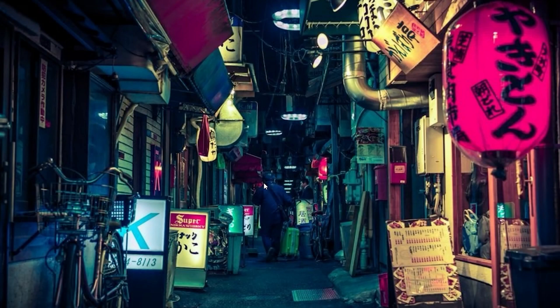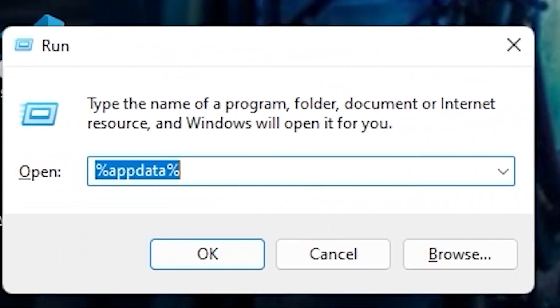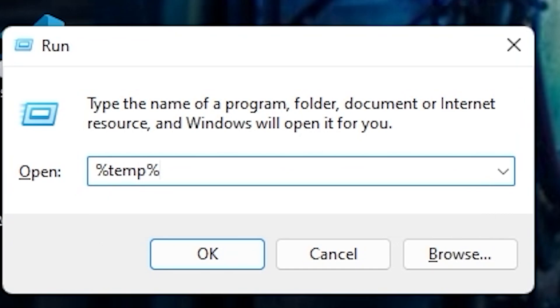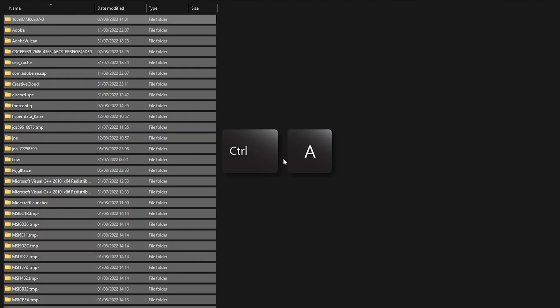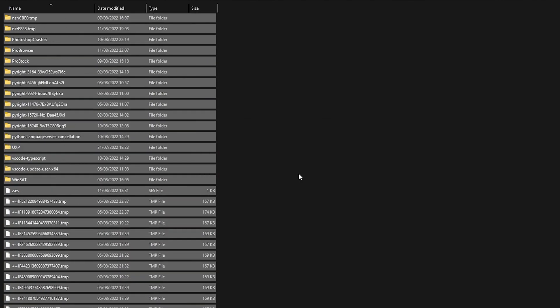First, press the Windows key plus R at the same time, then type %temp% and press Enter. Now press Ctrl+A to select every file in the folder, and after that just press Delete.